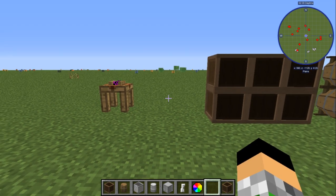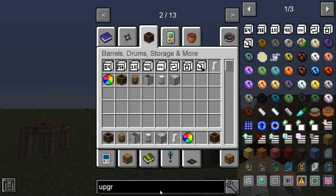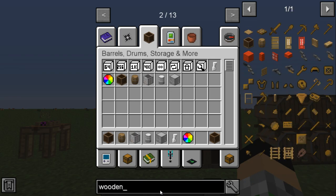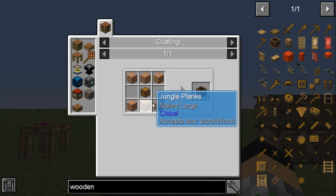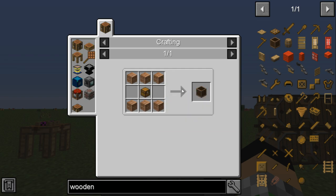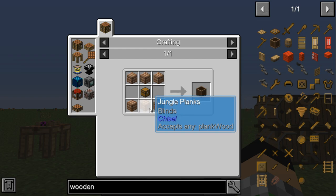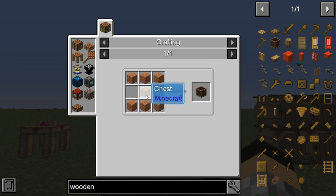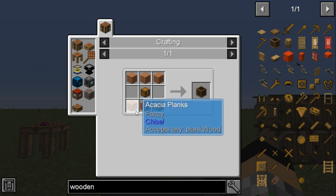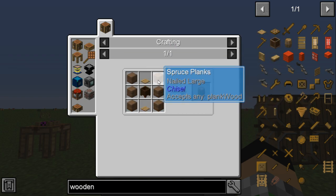Super simple. Go into your crafting, search up 'wooden' and find the crate. It takes six planks — whatever planks you want, doesn't matter if they're chiseled or jungle. Put a chest in the middle of a three-by-three, toss your planks around the bottom, and bam — you've got yourself a crate.